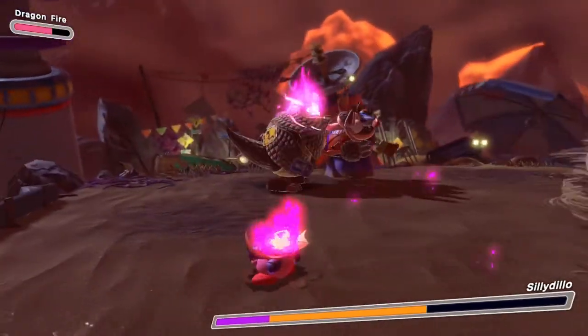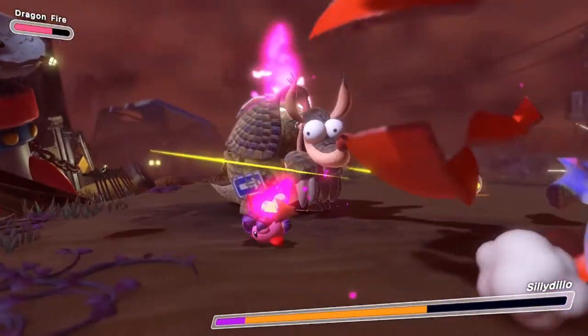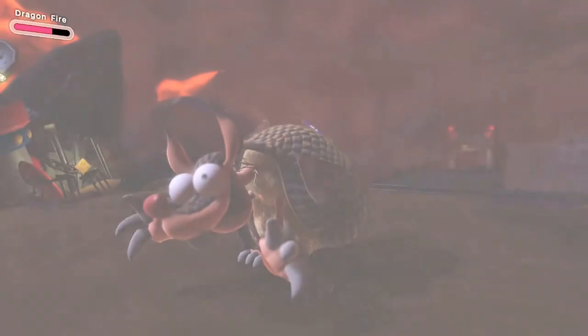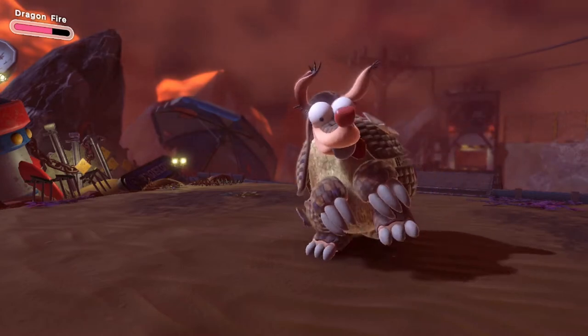When you fight Silly Dillo, just beat him in a minute and 30. My recommendation is to use dragon fire for the damage over time. When you do this, it should be no problem at all to beat him in a minute and 30 seconds.